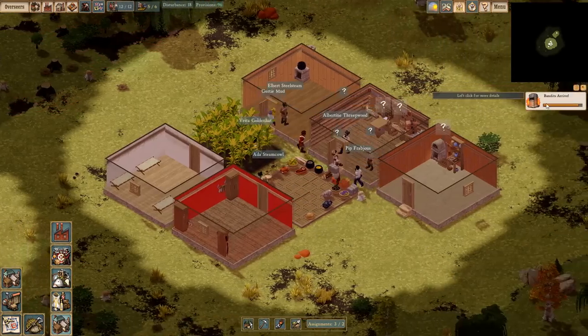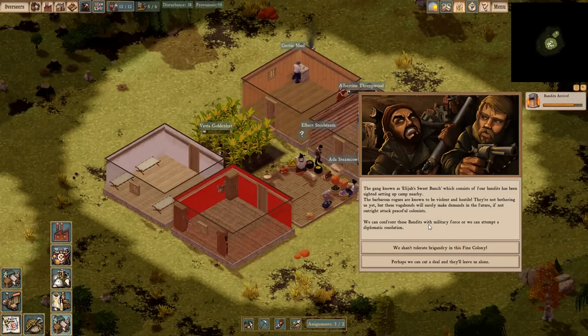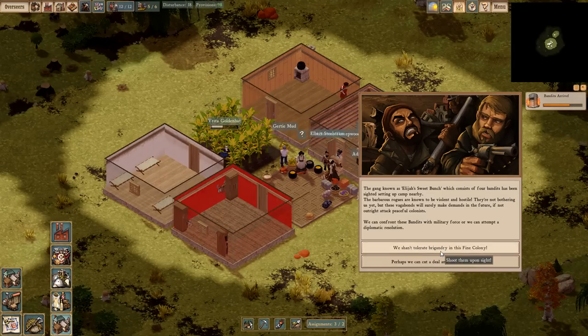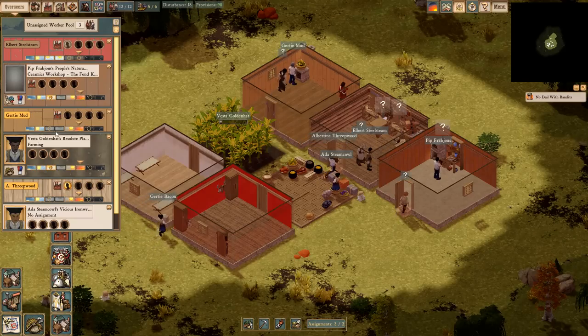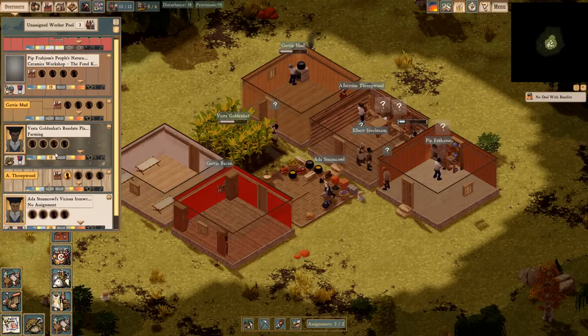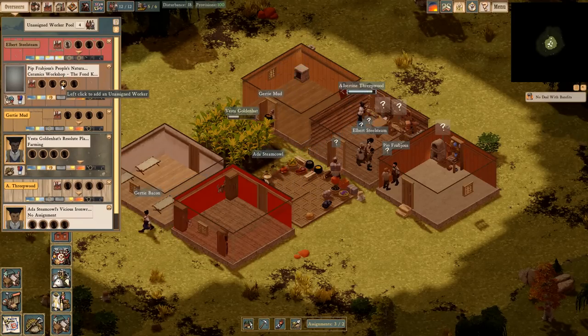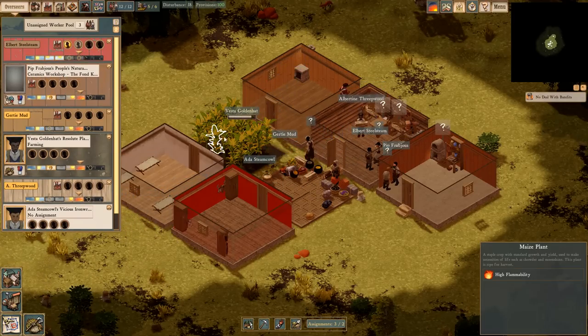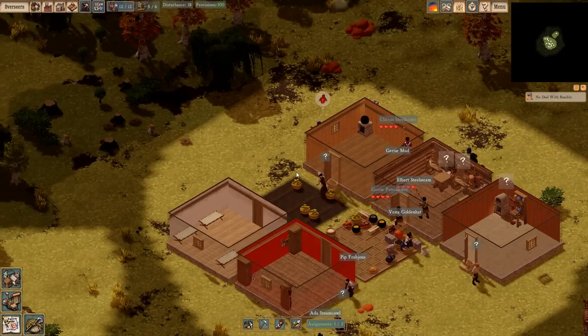Bandits arrive. What? The gang known as Elijah's Sweet Bunch consists of four bandits. We can confront the bandits — we shouldn't tolerate brigands in this fair colony. Perhaps we can cut a deal. Dude, we're not cutting a deal — we're going to fight them. If they come here, we're fighting them. We need to take off an extra worker somewhere and assign him to the military. He's got no training though.